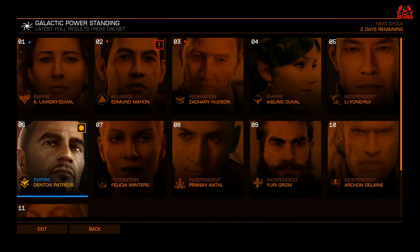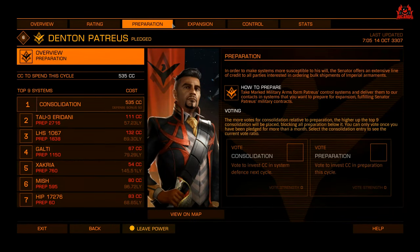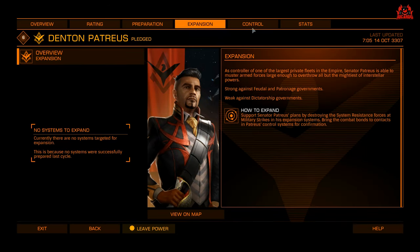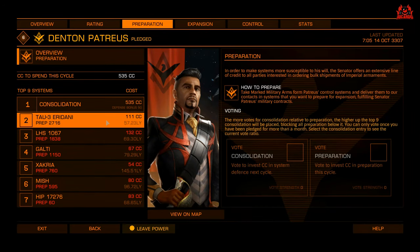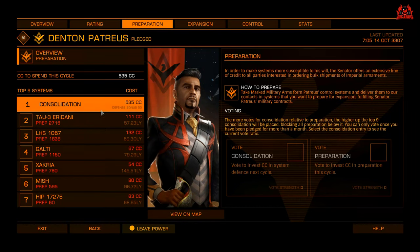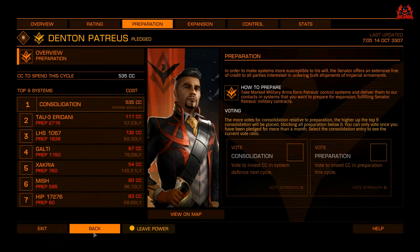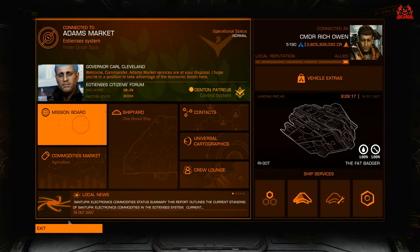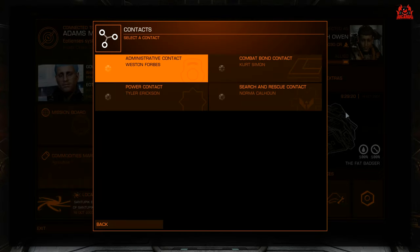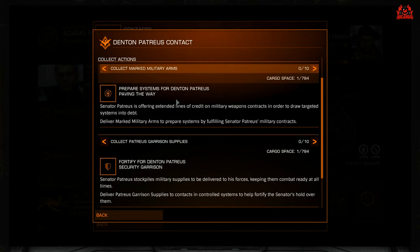So how do you get one of these shiny new advanced plasma accelerators? Denton Petraeus is your man. Get yourself over to his homeworld, and once you're there you can see the state of his part of the Empire. I'm going for preparation on a system 57.23 light years away — that'll do nicely, and it'll help him out.